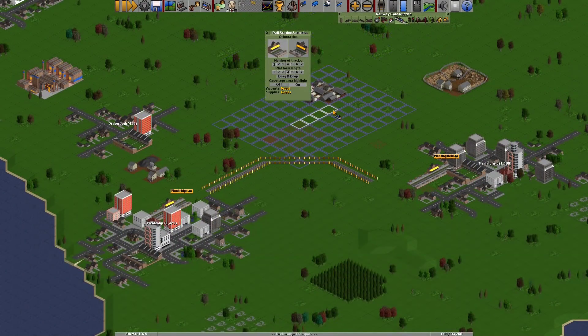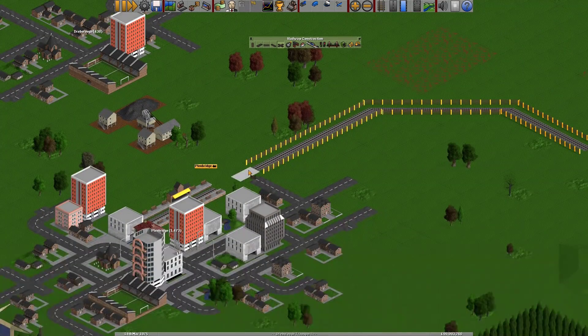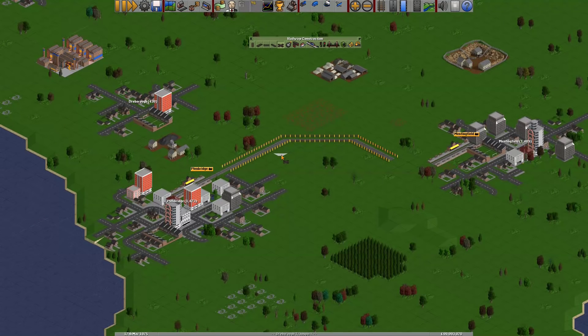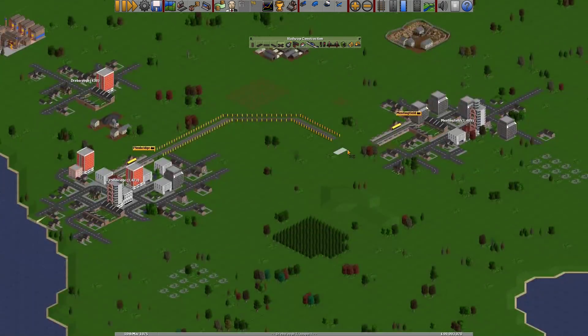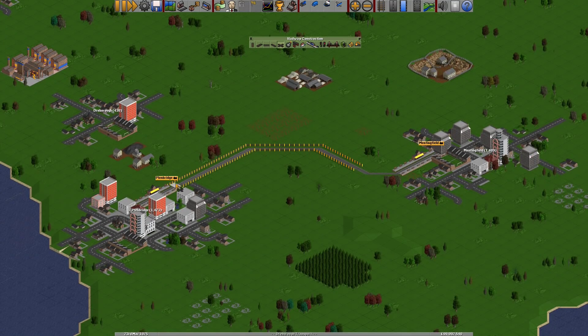Now we need to join these stations up properly. I'm going to press Delete on the keyboard to clear the screen, and press A on the keyboard — the A key brings up the railway construction if it's not already open, and your auto tool, which is a very nice shortcut. There will be more about shortcuts in a dedicated episode later in this series. We connect that station up, then do a diagonal over here and pop a bit of track in there. This is the most basic sort of train track network.